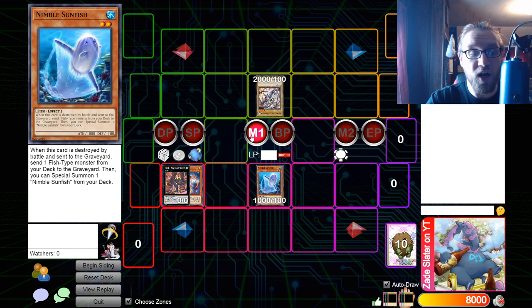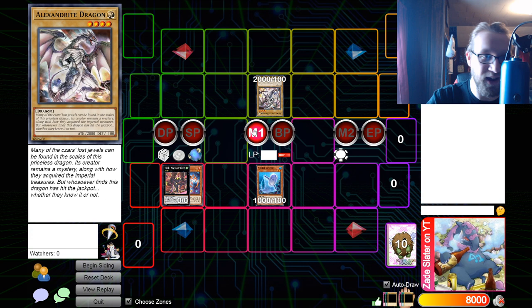This combo requires your opponent to have a monster, so you're obviously going second — it's an OTK line, not an FTK line — and it requires the use of Number 2: Ninja Shadow Mosquito plus a Nimble Sunfish.